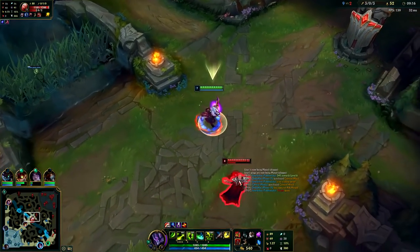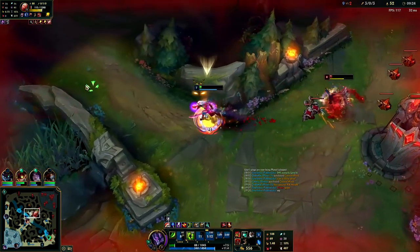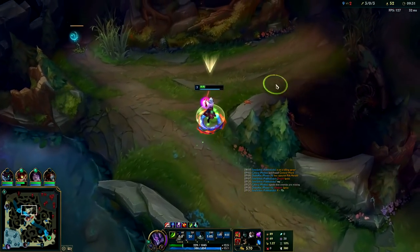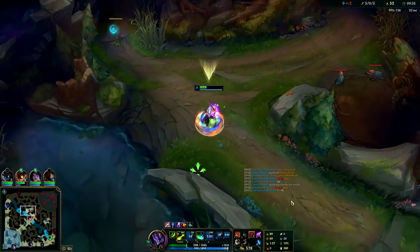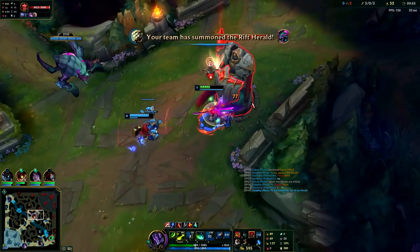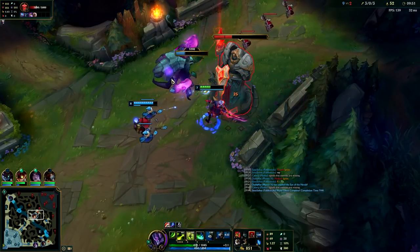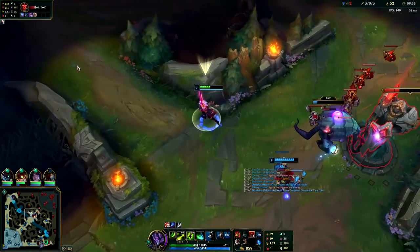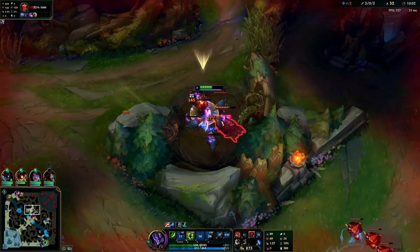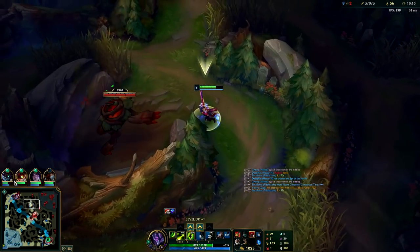Walking behind him — if you're ganking, try to come in behind someone otherwise there's really no point. I almost got him but he had ignite. Yasuo was rotating into me. I'm going to drop Herald here — Ziggs can finish it off with his mine. He threw it way too early though — we needed to get the turret down lower before he used it. There we go, let's get this.